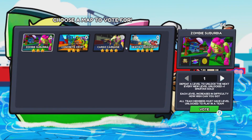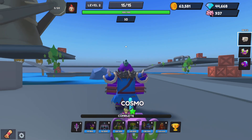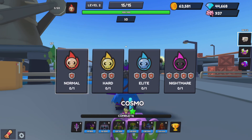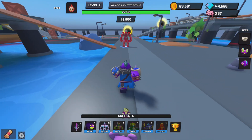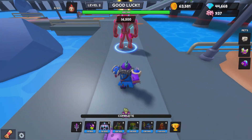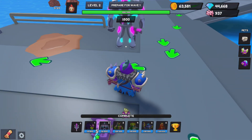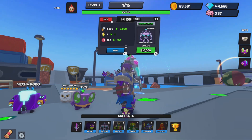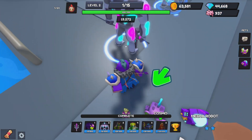Welcome back everybody to World Defenders. Today we're gonna be taking on the Deathly Dockyard — yeah, that's a name. It's actually a fun map, it was kind of a challenge. We're gonna be using the Sculptron — this is not a bad tower. I've been playing with this thing, especially with Force of Nature, oh man.